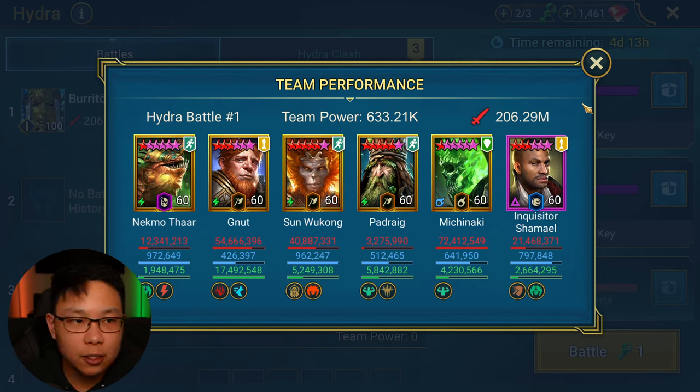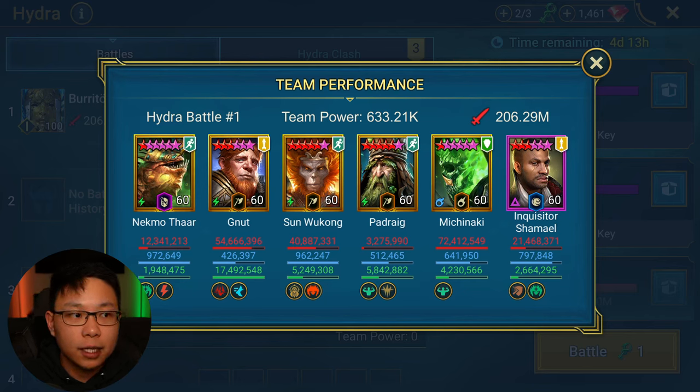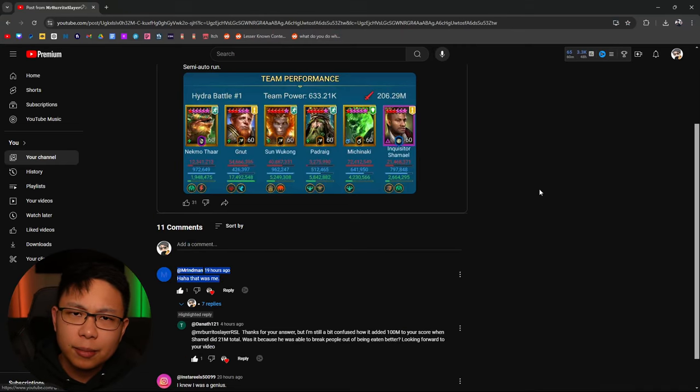Every time true fear gets placed on your champions, you're wasting skill cooldowns. If I tried to use Nut's A3 but he had true fear on him and the proc went off, that goes on cooldown — basically a waste. A little over 100 million points of damage potential was being wasted because Inquisitor Shamael was dead. He's a great support champion who enables your other champions to do the damage they need to. Michinaki, Sun Wukong, and Nut were all putting in work without worrying about skills being put on cooldown. Big shoutout to Mr. Inman who gave me that tip — thanks man.